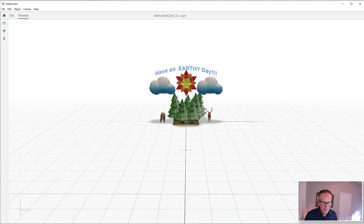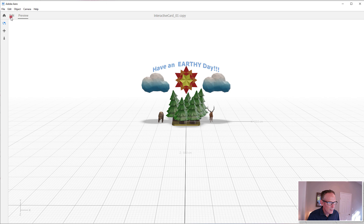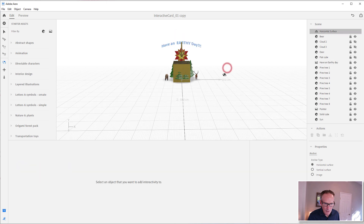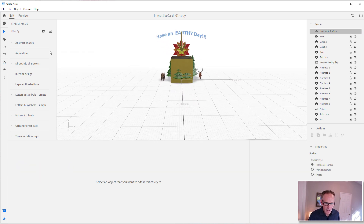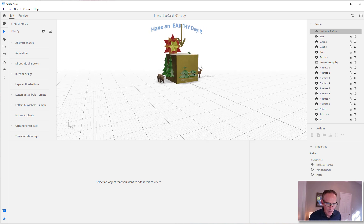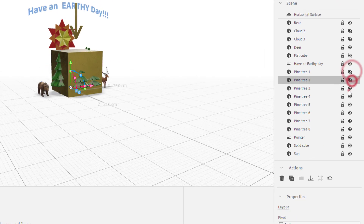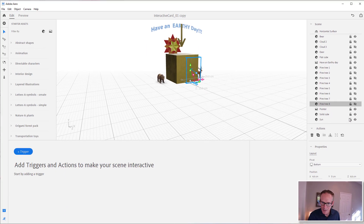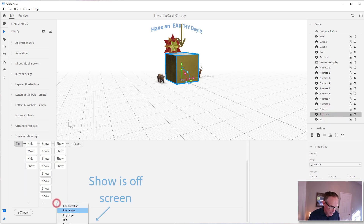The clouds come in nicely — this is lovely. We're getting so close. Let me scoot up 'Earth Day' or 'Have an Earthy Day' just a little bit. Now we need to add animations on the animals and then add 'Earthy Day.' Let's take a break here and make sure your scene is set up with all your trees. Remember to hide everything you're going to show — all these pine trees need to be hidden. I also need to unhide the sun, so let's go to the solid cube and unhide it.